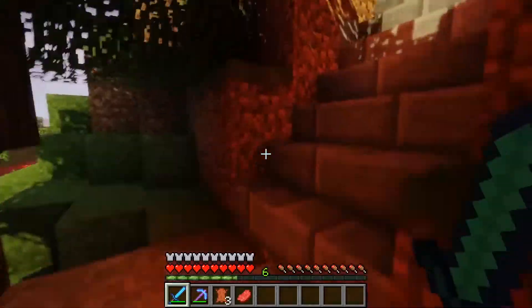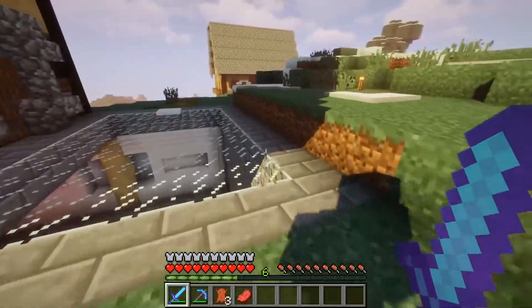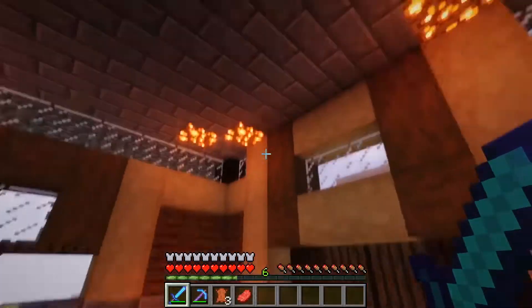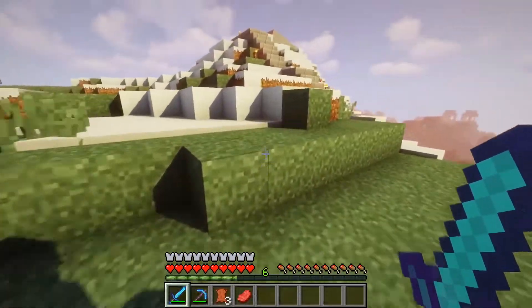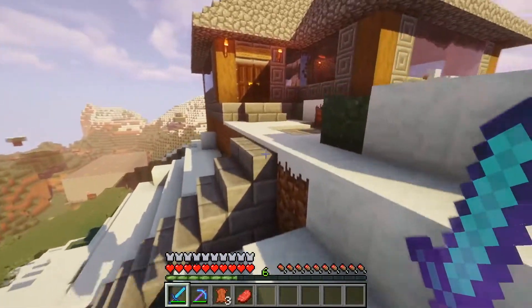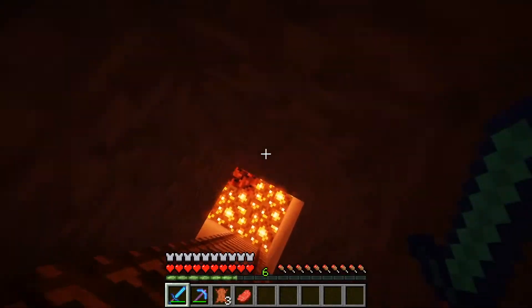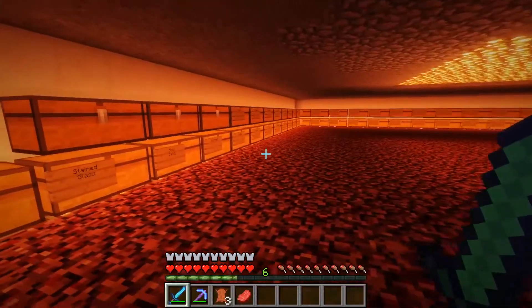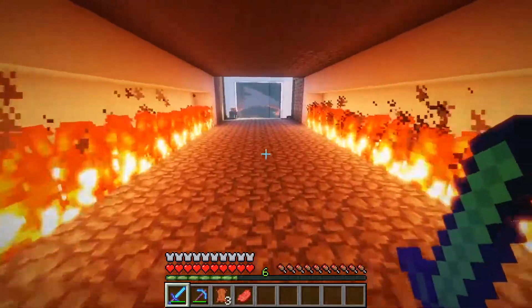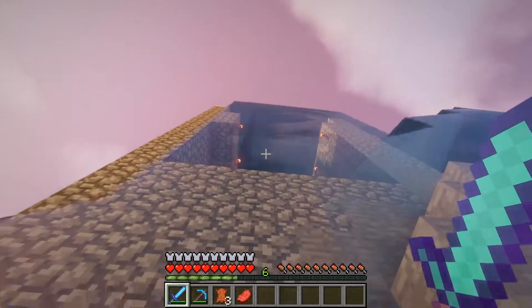Up here is Splooshman101 and CarGuy458's other house. I think this is... I'm confused — I don't know whose house is whose, to be honest. This might be Splooshman's house, I'm not too sure. There's something on the door — yeah, okay, this is definitely Splooshman's house. What is this? Is this an elevator? No, it's just a really, really overly large elevator picture.